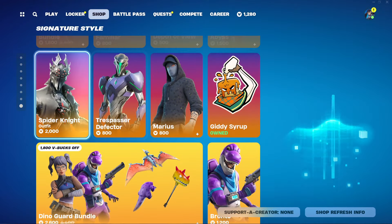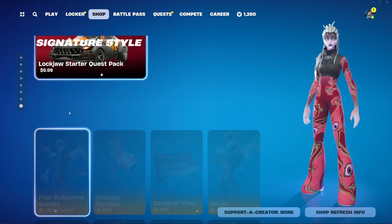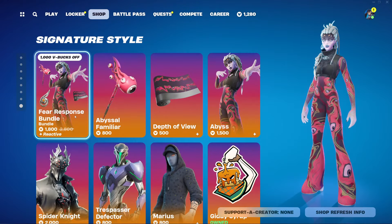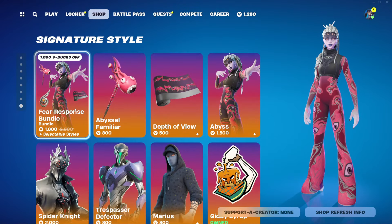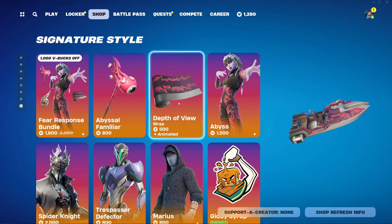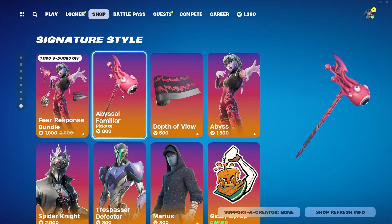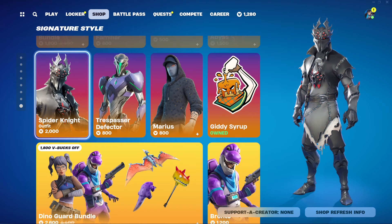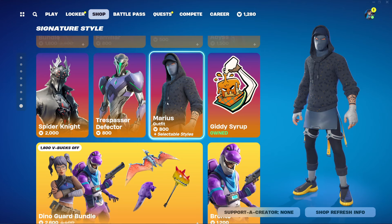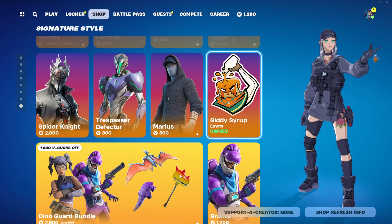Carol G is of course still here. Scrolling further down through the shop under special offers and bundles, we have the Fear Response bundle — a very awesome outfit — at 1500 V-Bucks, the Death of View wrapping at 500 V-Bucks, and the Abyssal Familiar harvesting tool at 800 V-Bucks. We also have Spider Knight returning, plus Trespasser, Defector, and Marius — all pretty cool outfits.